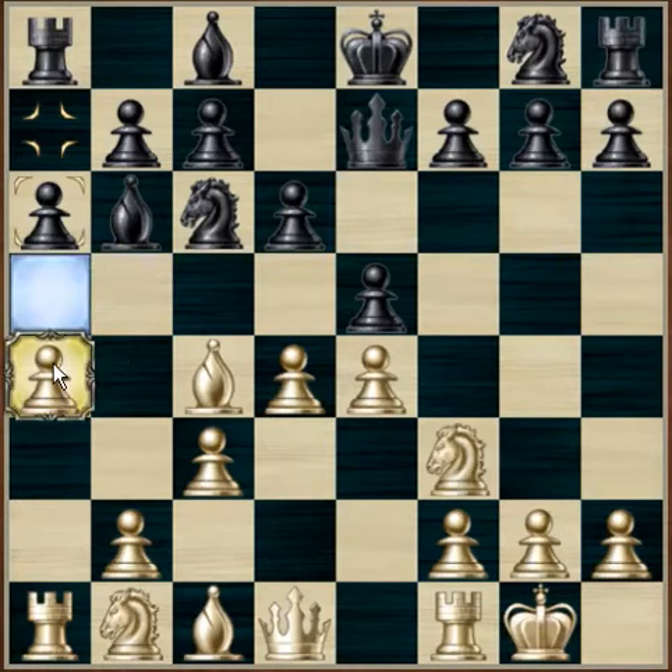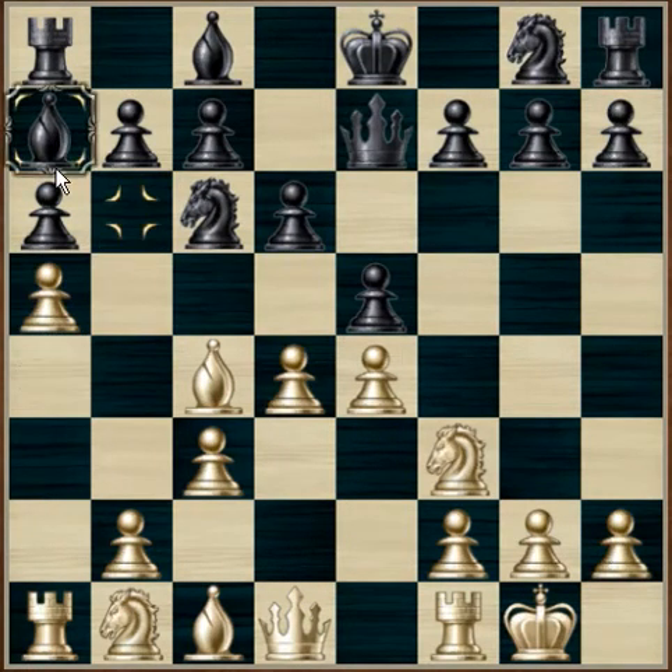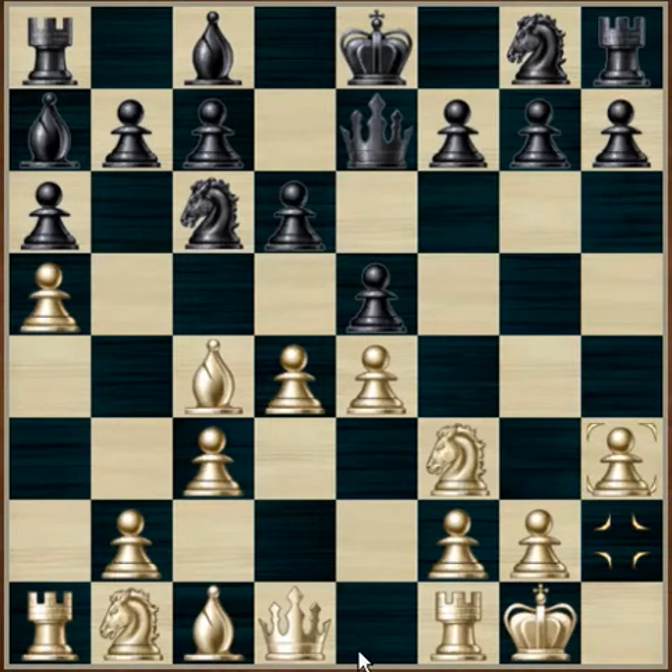White decides to push to a5, attacking the bishop, and the bishop decides to retreat to a7. White decides to play h3. This is a poor move — it is pushed forwards to stop the possibility that the bishop will come down to g4, pinning the knight to the queen. However, this position weakens the castled king, as you can't push the pawn back. There is now a way of attacking this pawn, usually through sacrifice of a bishop, which will open up this file. It is possible for the rook to come down, or even attack from that distance, or cut off this file for the king.